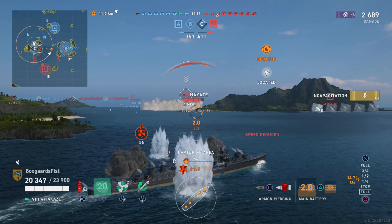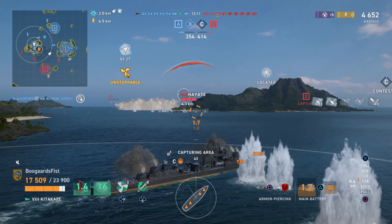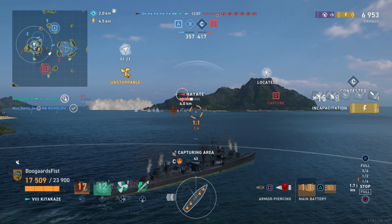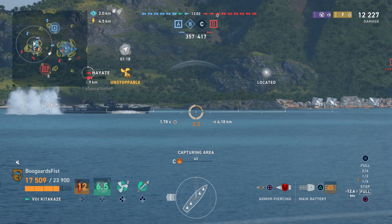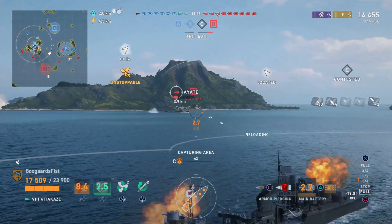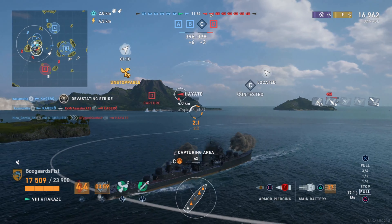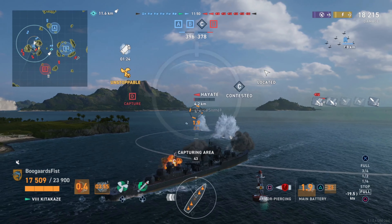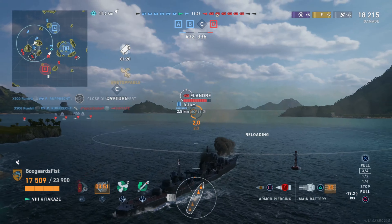Hayate — I think the planes are going to be spotting him for the duration of this fight. We switched over to AP, and you can see a mixture of mostly pens, a couple skips, maybe an overpen here or there. The 100 caliber AP — even on these broadside destroyers, you need to keep an eye on them, very lightly armored destroyers. Perhaps we'll be getting a bunch of overpens, but perhaps not. It's always worth experimenting. Shooting into the hull in this case, we're having quite a bit of success, and we take him down relatively quickly.